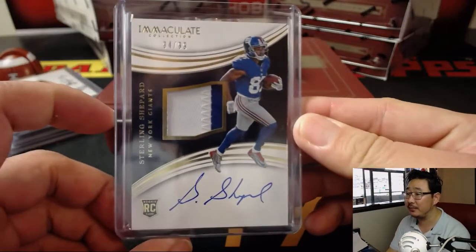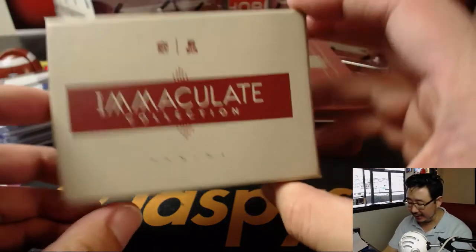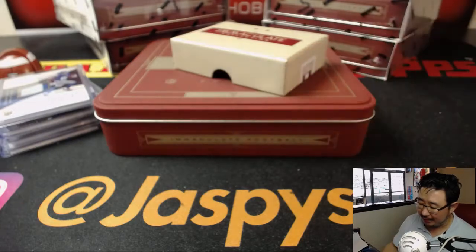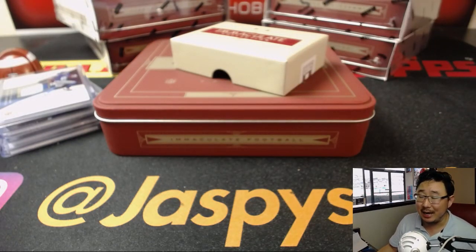And there you have it, ladies and gentlemen. That was 2016 Immaculate Collection Football by Panini. We have more in the store, obviously, so check it out. JazzPeaceHobbyland.com — bye-bye.